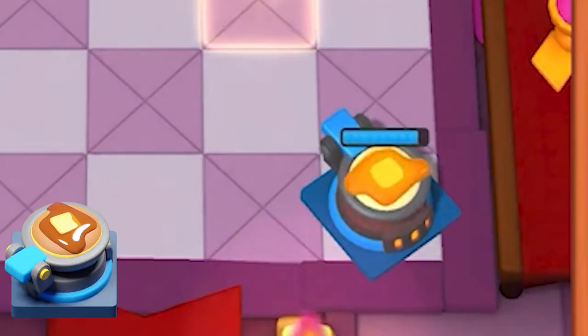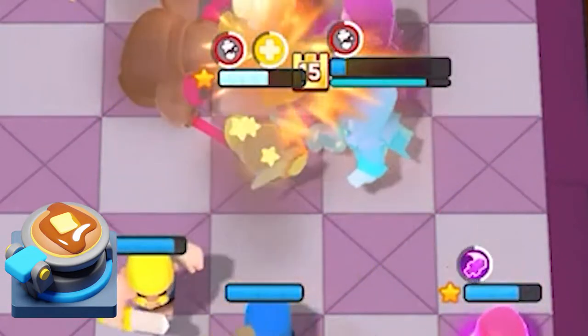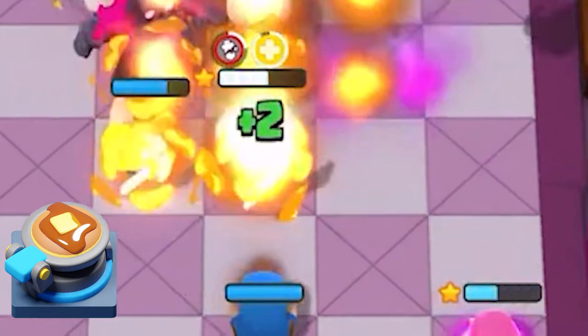The Pancaker is great if paired with the right minis. My favorite mini to use it with is the Barbarian, because if kept alive, he can deal a lot of DPS in later rounds.